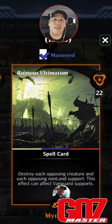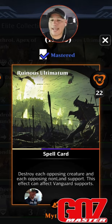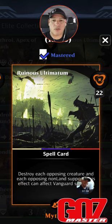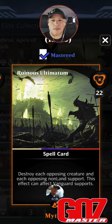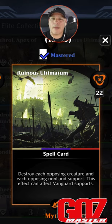Ruinous Ultimatum — the best removal spell in the game, period. Legacy and standard, it is by far the best. It's expensive at 22 mana, but there are so many different ways to cheat it out, it doesn't matter. Destroy each opposing creature and each opposing non-land support — this effect can affect Vanguard supports. Everything you've got on your side of the board goes in the trash. You start over, but I stay where I am. Great card. Powerful card. Devastating card.